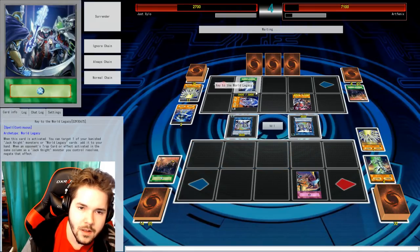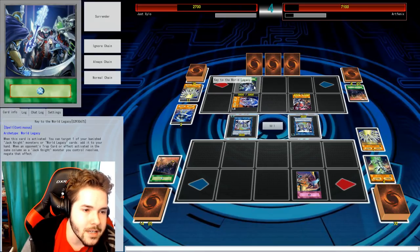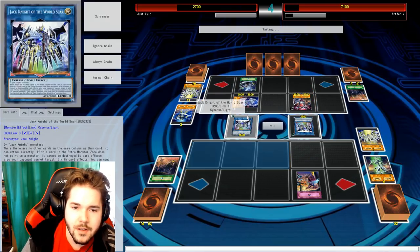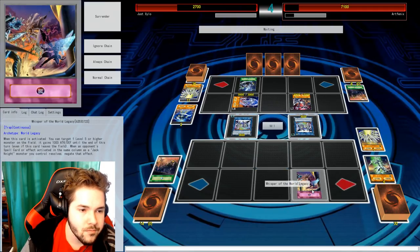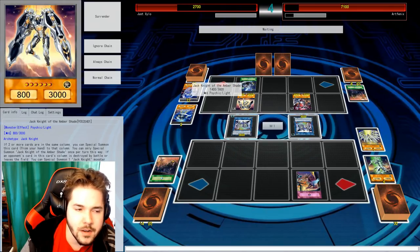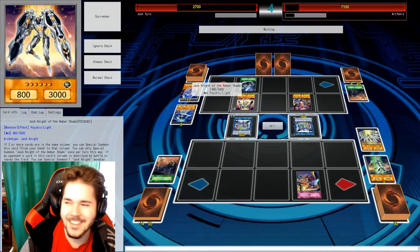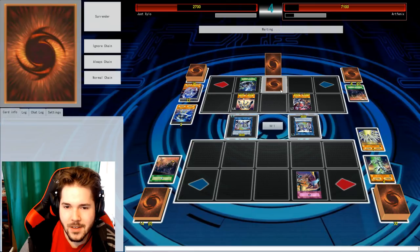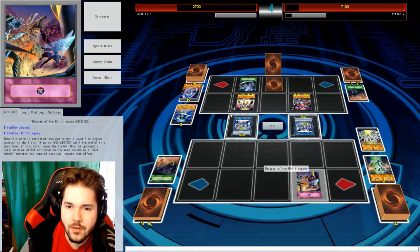Now I'm not done — because I get to return this card to my hand. I've not seen this card get to use yet. Whisper World Legacy is for spell cards only — that's why I got confused earlier. I shouldn't have done that. I'm activated. Attack. Yeah, I think you still win, right? I win.